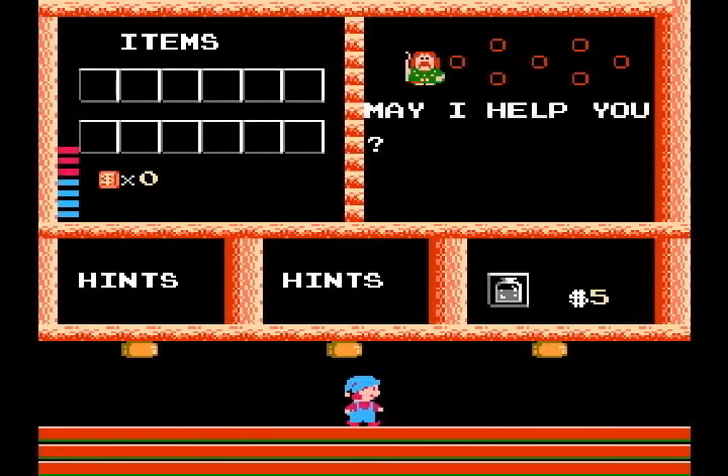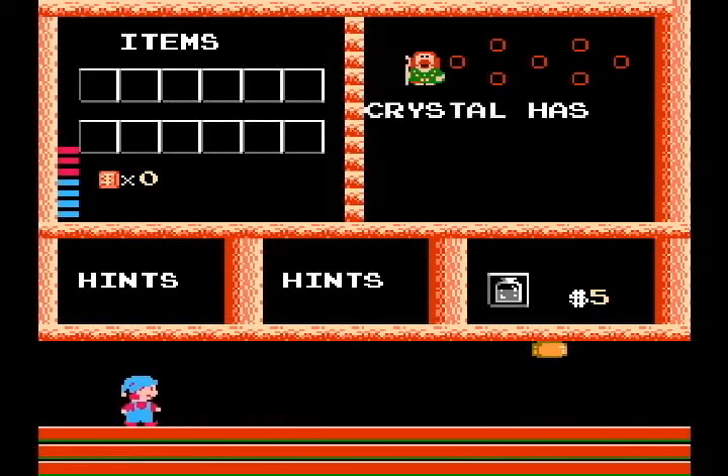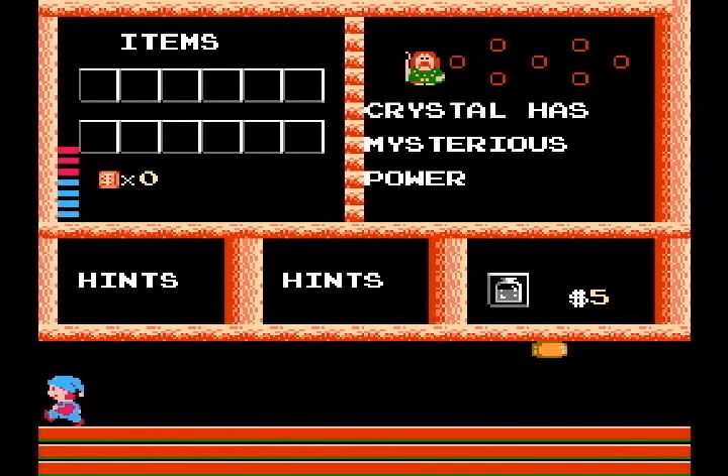And here is a shop. You will see a lot of these, and you can get hints. And if you have money, you can buy items. I will explain money in a second — you get money by finding it, generally.